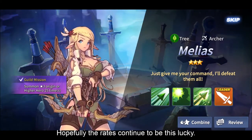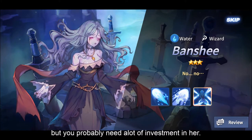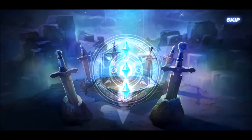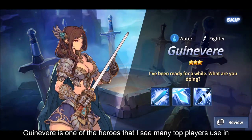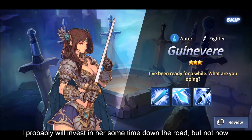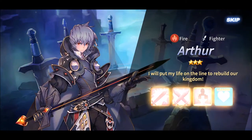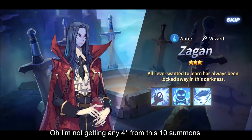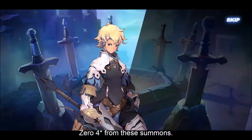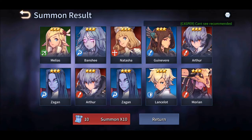Hopefully the results continue to be this lucky. Another skill up. Banshee is good as well - I heard that she can one-shot Donovan but you probably need a lot of investment in her. Gwenevere is one of the heroes that I've seen many top players use in author realms - I think she does very well in the fire stage, so I'll probably invest in her sometime down the road but not now. Okay another skill up, another author. Oh I'm not getting any 4-star from this 10 summons. Zero 4-star from this round.